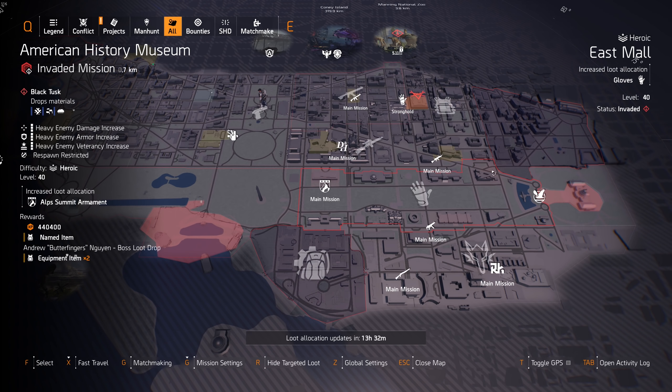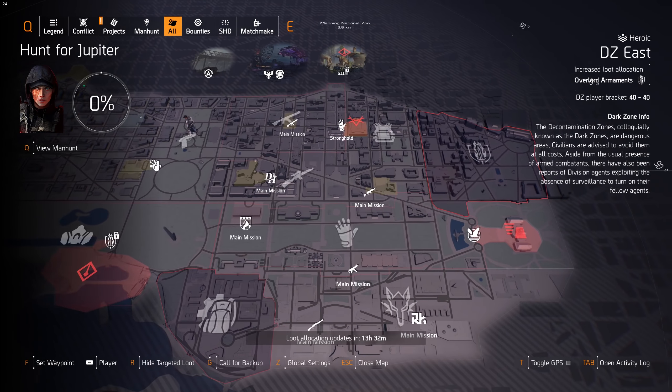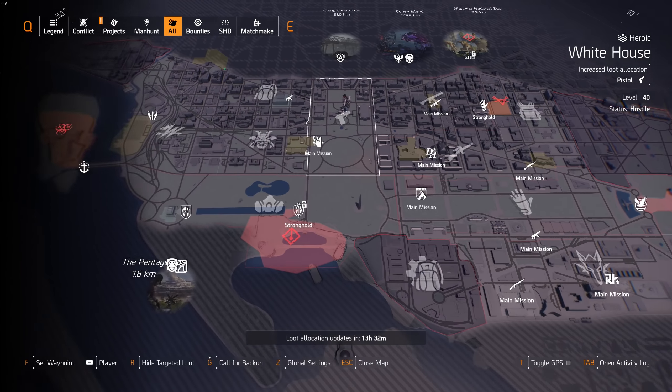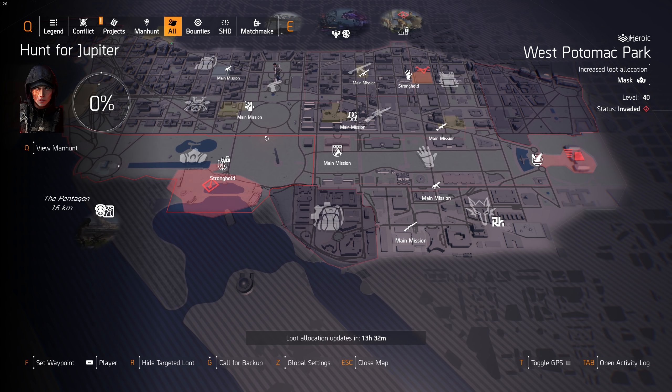Other than missions, what I look at a lot is of course the Dark Zone. Dark Zone is pretty fast to farm — sure, I understand a lot of you don't like it, but I personally do. The NPCs are pretty easy, it's fast to farm, and you get Challenging-level rewards. Super fast to do.